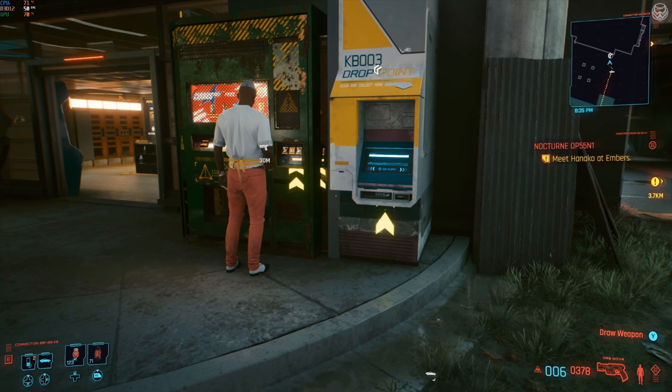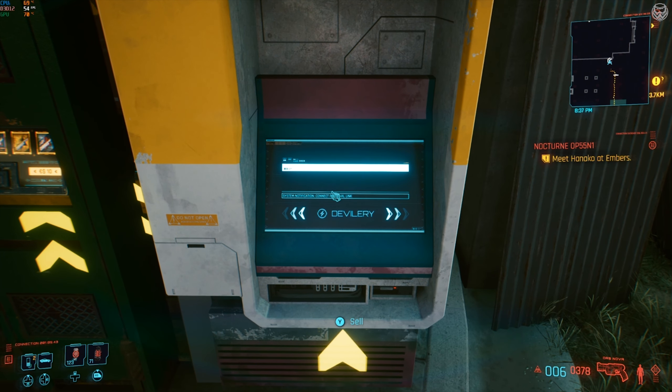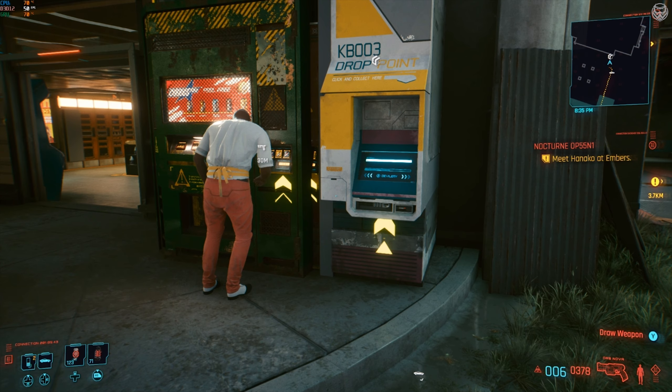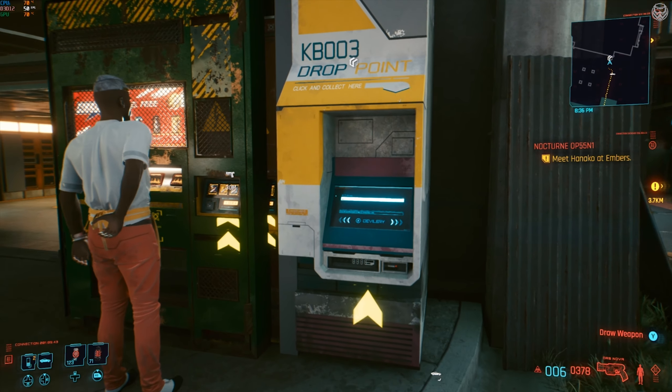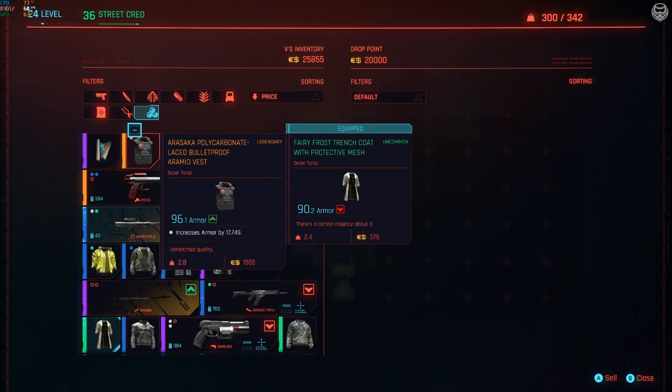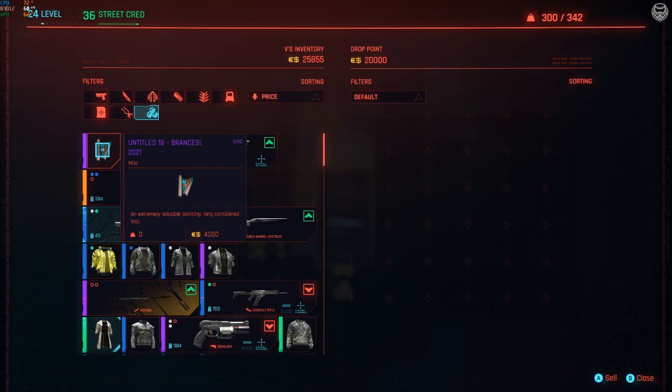The first thing you want to do is go down to any of the vending machines, or you can go to any of the nearby stores as well. Make sure you have the most expensive items, maybe even the legendary loot or items, whatever you want to duplicate.